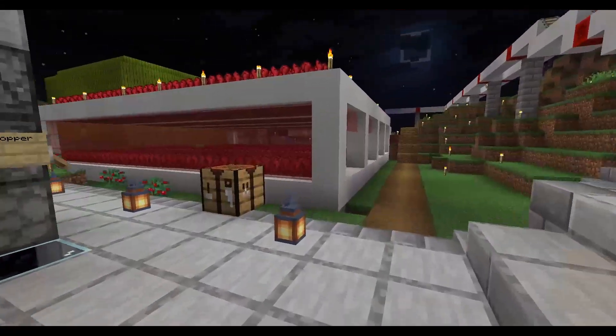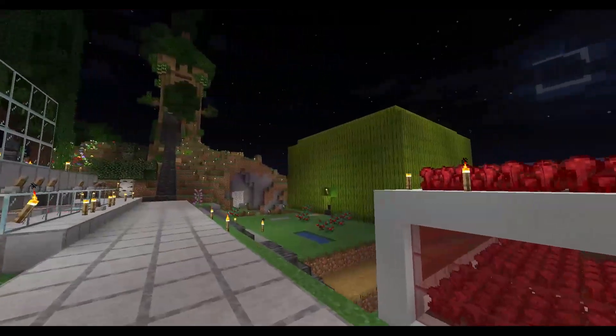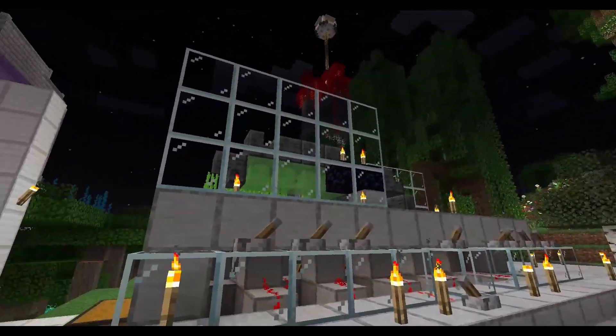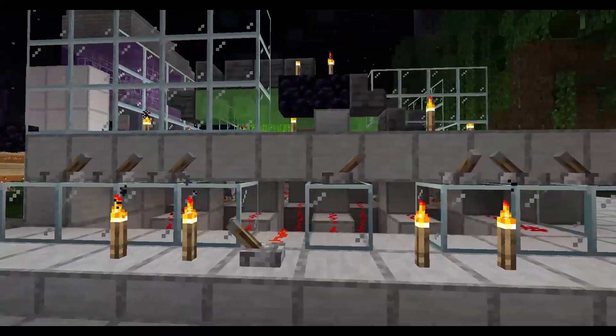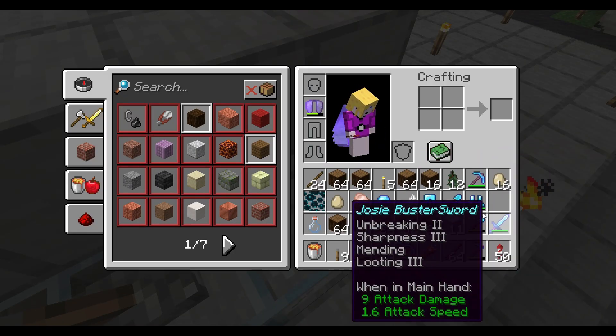This is my chickenator, which can lag the server and it does at the moment. We have a big bee farm, the nether wards, and over to the right here we have a melon automatic farm, and here we have the sugar cane.